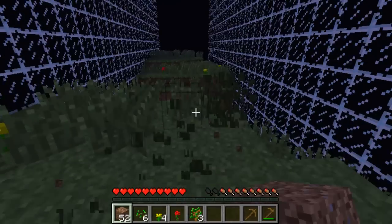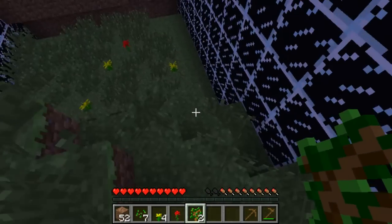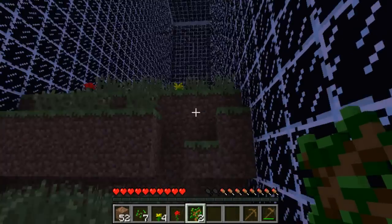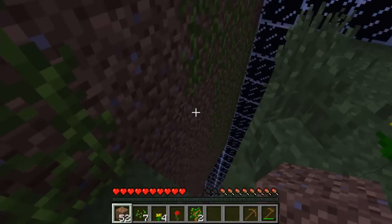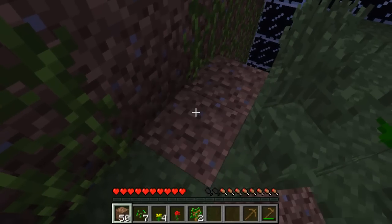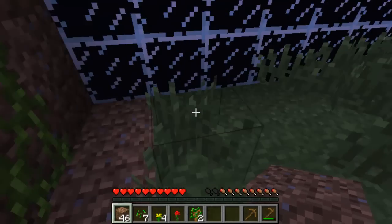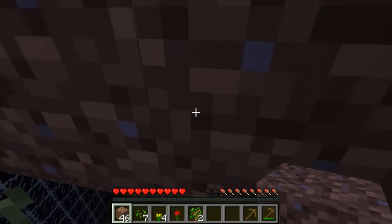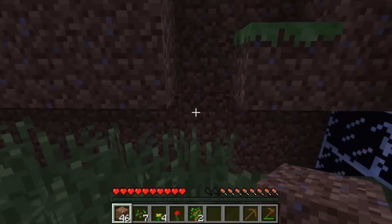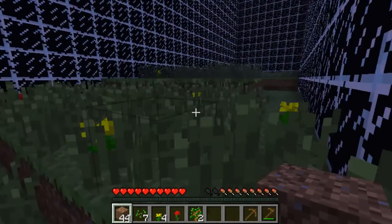Throw out a little patch here, get this tree planted — I'm gonna plant a tree on every area. Oh my god, that was bad — I wasn't watching and I almost fell in. Good thing I put those blocks there. There we go. Don't have to worry about this side now, and for this side I shouldn't fall in unless I'm really stupid and break a block.